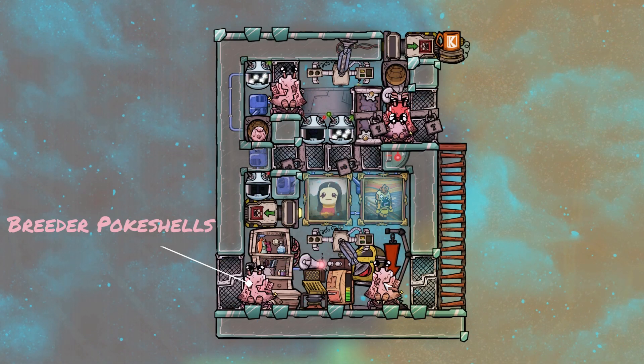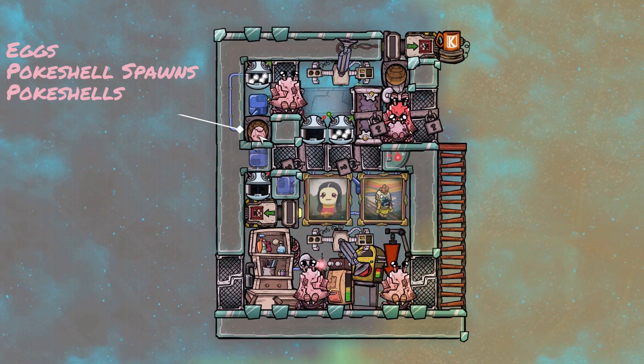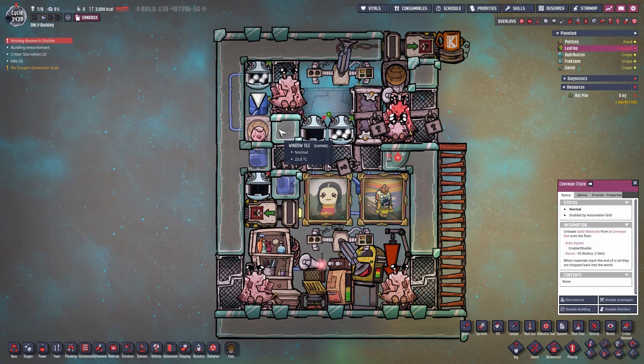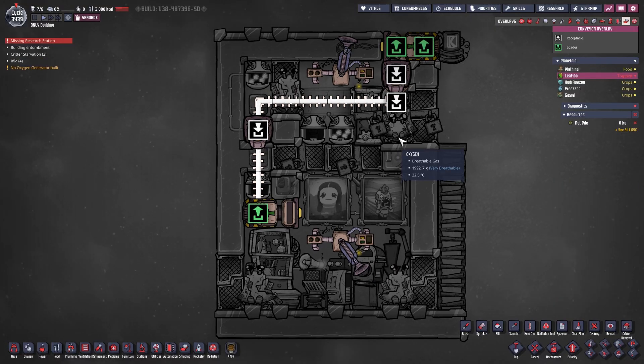The main function of this ranch is having those two pokershells reproduce. They will drop an egg, the egg will get picked up by the autosweeper, placed in the conveyor loader, and transported to the first room. The first room will then have either three eggs, pokershells, or pokershell spawns — or a mixture, but exactly three. After that, this conveyor shutoff will close, and the line from the conveyor rail will feed to the next room. Any potential materials will be dropped and can be used for lime production or other purposes.